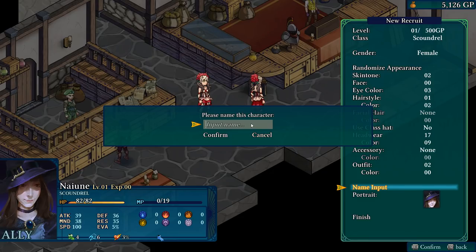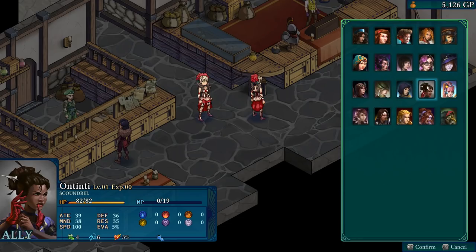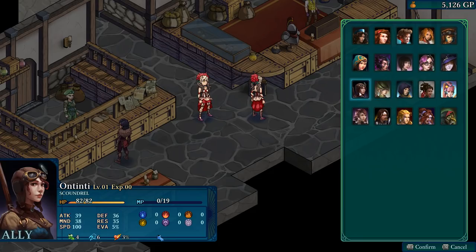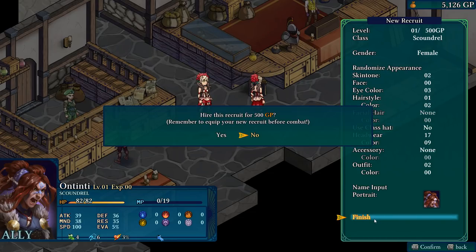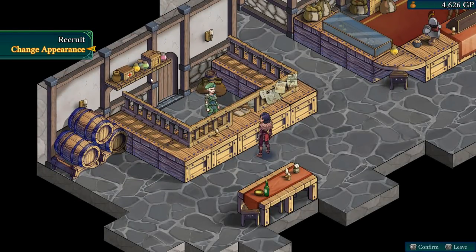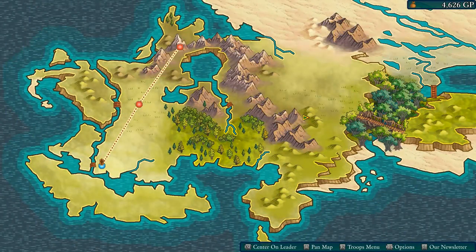We can also change the character's name. Nawin isn't an okay name, so how about 'On Tinty'? And what kind of face does On Tinty have? This is it — that is On Tinty right there. We can toggle male or female, but that's perfect. 500 gold? Sure. Let's go on a quest.